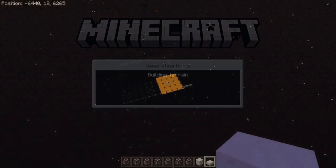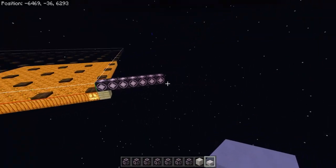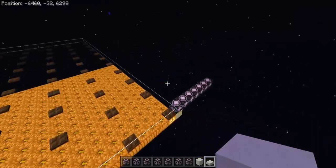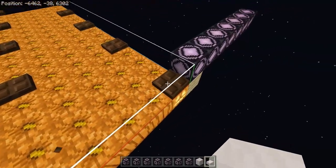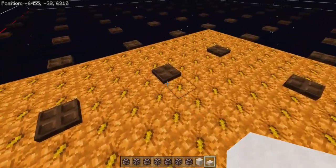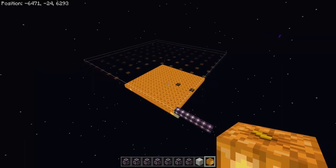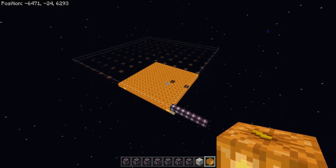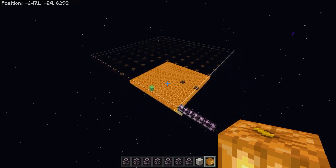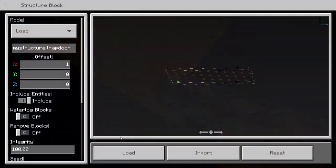Let's go over to the overworld where I've got a slime chunk marked out, using the same structure blocks for spawning. Let me remove some of these trapdoors so you can see some slimes spawning in — I'm just using jack-o-lanterns; the floor is lit so I don't get any other mobs. We should start seeing some slimes in a bit. You can see this is a slime chunk. Now let's put the trapdoors back.